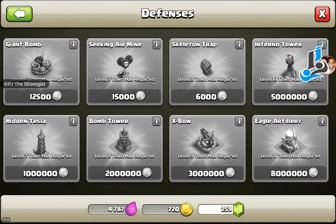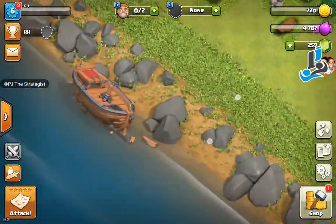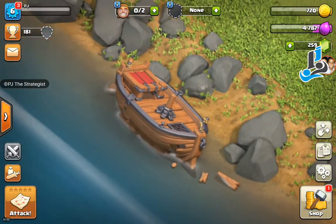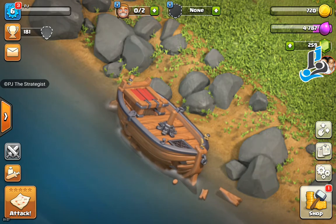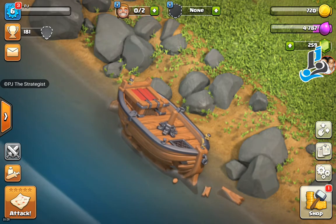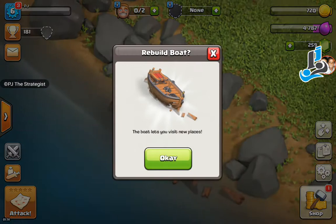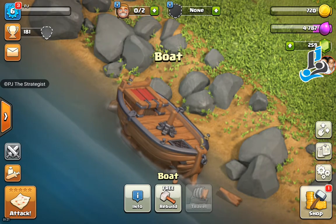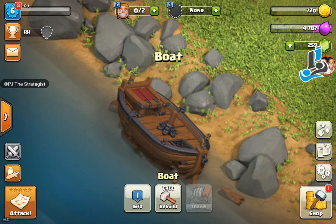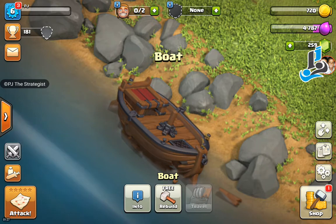You can see there is a boat here, and this boat also comes at town hall level 3. I'm clicking on it to check the info. The boat lets you visit new places, which is a great feature — unlike some games where you stay at a single place.